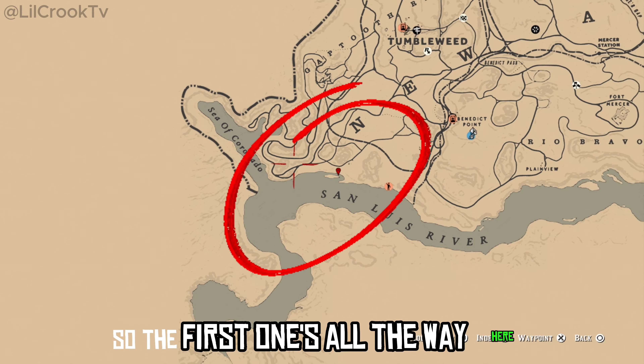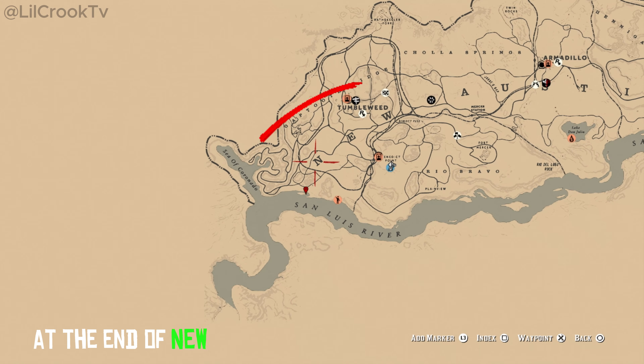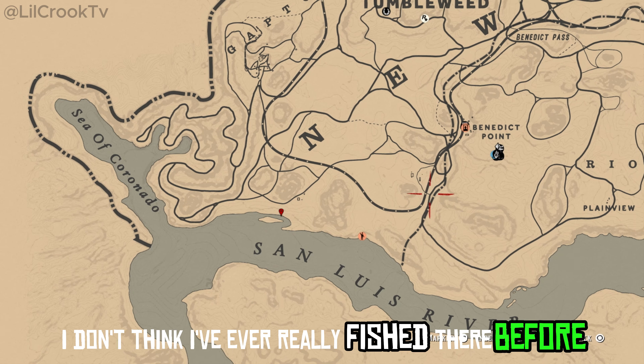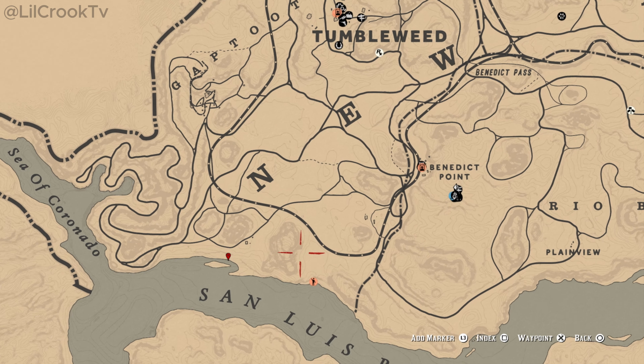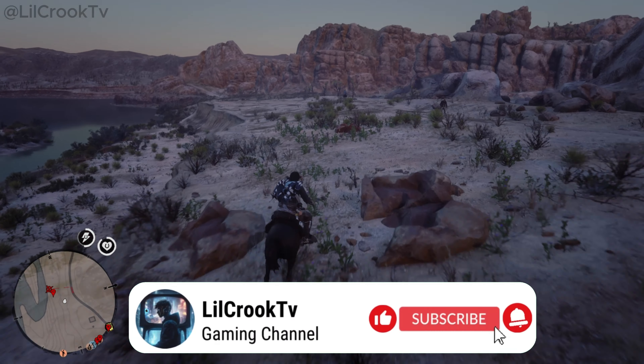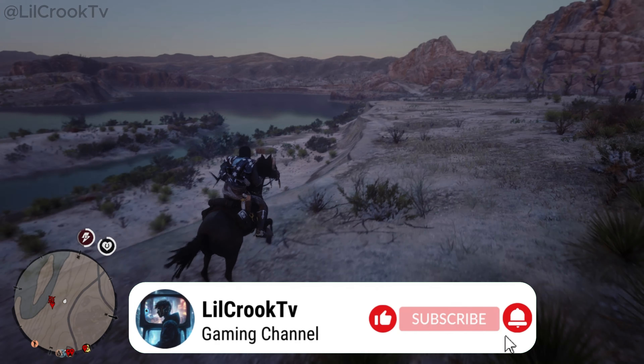The first one is all the way at the end of New Austin — that's the San Luis River. I don't think I've ever really fished there before. We're close, so I'll see you guys more at the spot. Alright guys, we're arriving at the first location: San Luis River.